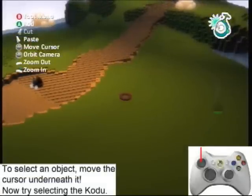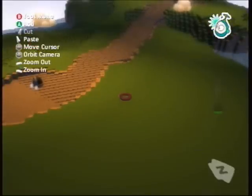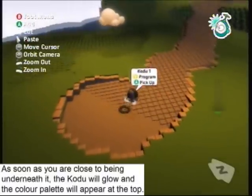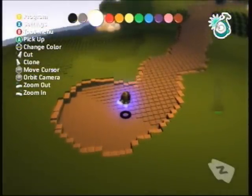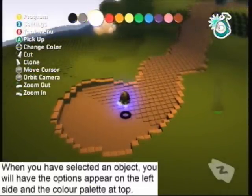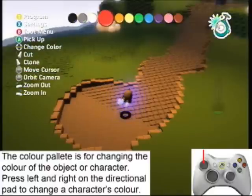To select an object, move the cursor underneath it. Now try selecting the code. As soon as you are close to being underneath it, the code will glow and the color palette will appear at the top. When you have selected an object, you will have the options appear on the left and the color palette at the top. The color palette is for changing the color of the object or character. Press left and right on the directional pad to change a character's color.